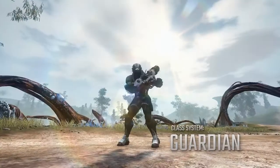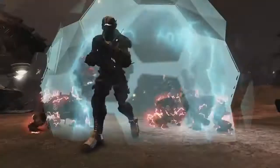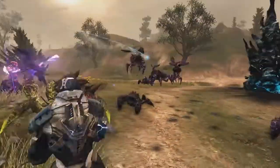For those of you who vow to protect and defend, the Guardian has several abilities to fill this role. You can shield up with Barrier or unleash a Shockwave that damages and stuns enemies right in front of you.